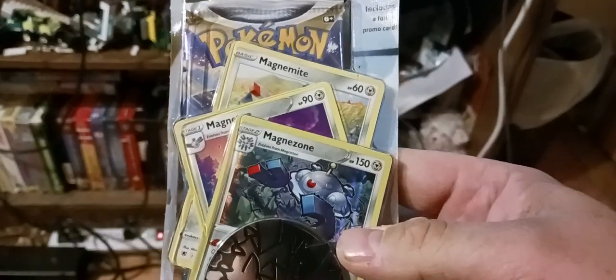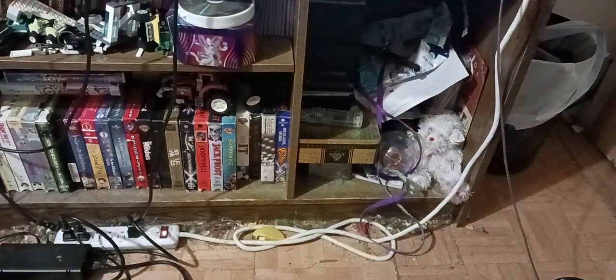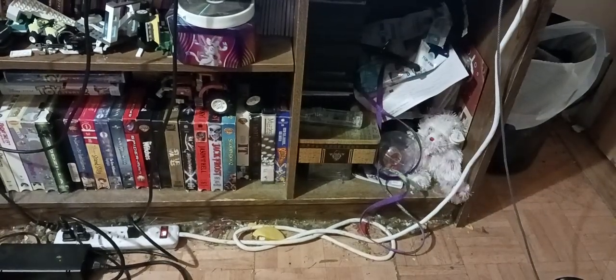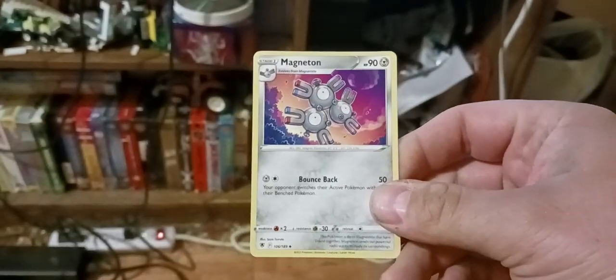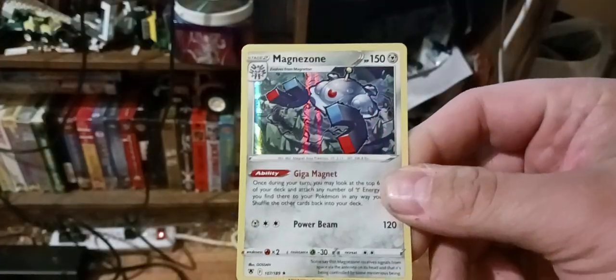So this is the Magnemite. You have Magnemite and the evolution of Magnemite. The booster pack. You got the Queen, and you got Magnemite, Magneton, and also Magnezone.